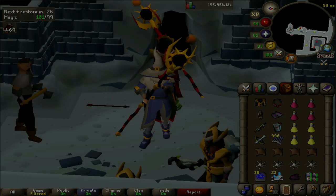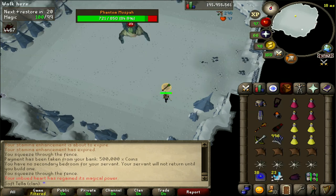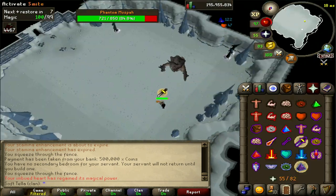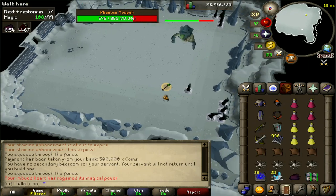Onto the guide. The Phantom Muspah fight is pretty straightforward — throughout the entire fight the core mechanics of the boss itself remain the same. However, there are a few room mechanics that occur throughout the fight.